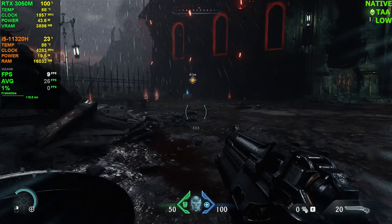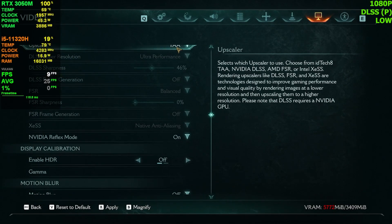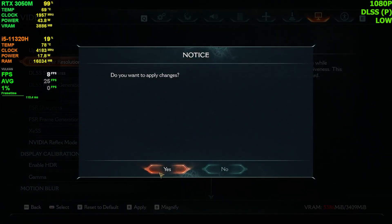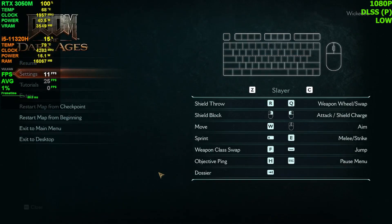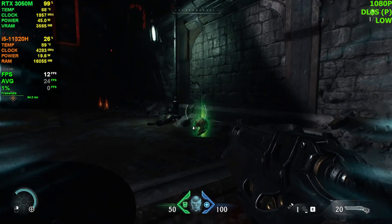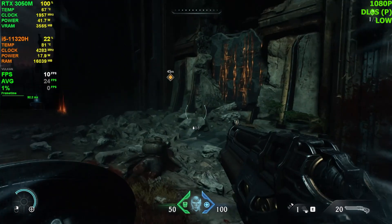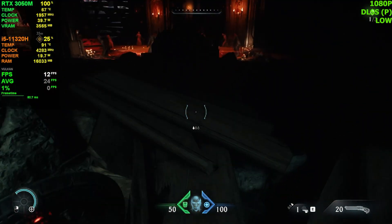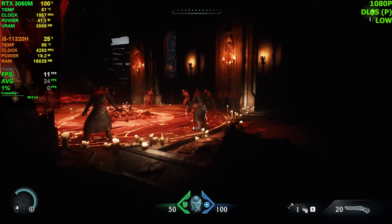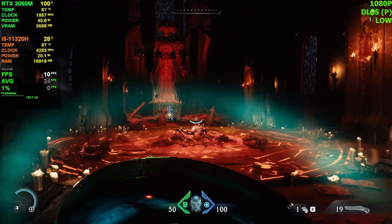So as you can see, 1080p native with no upscale gives terrible performance. Let's switch to DLSS Performance mode at 1080p — hopefully it gives us double digits consistently. It does give double digits, but it's half of a cinematic experience. I can't really recommend playing the game like this. I need to kill these cultist enemies — they are traitors.